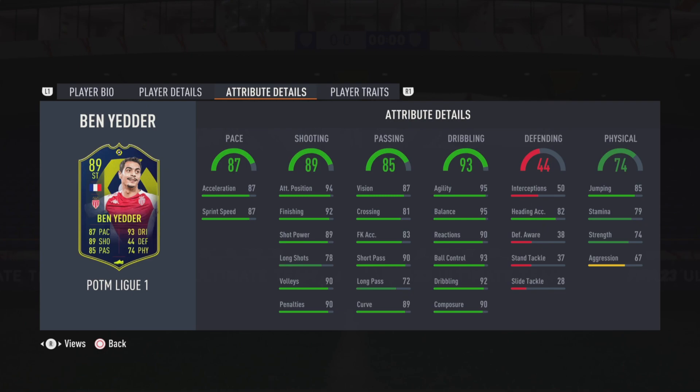He's got 89 shooting with 94 positioning, 92 finishing, 90 volleys and penalties. He's got 85 passing with 87 vision, 94 short passing and 89 curve. He's got 93 dribbling with 95 agility, 95 balance and 93 ball control. He's got 82 heading accuracy and 74 physical with 84 jumping. Absolutely crazy looking card — looks phenomenal on paper. Let's get into the gameplay.